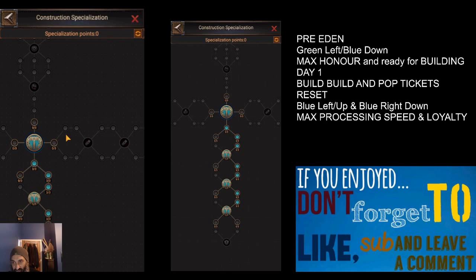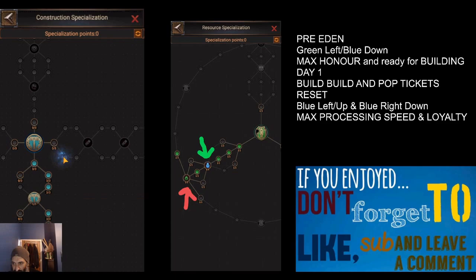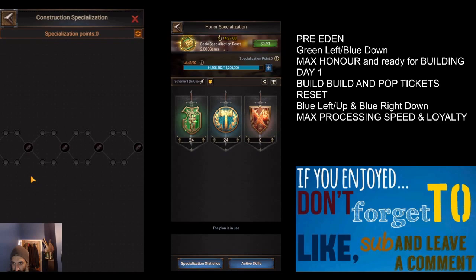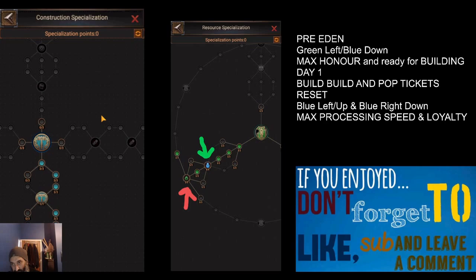With remaining spec points we want to go blue right and down. You can go either direction but I'd probably go toward the coalition base camp nodes, because each coalition base camp increases loyalty by 15%. So by having all our coalition base camps built and these nodes maxed out, we can increase our loyalty, which means we can take higher level tiles more quickly. Each tile tier up requires another set of loyalty to take, so the more loyalty you have on day one the better.